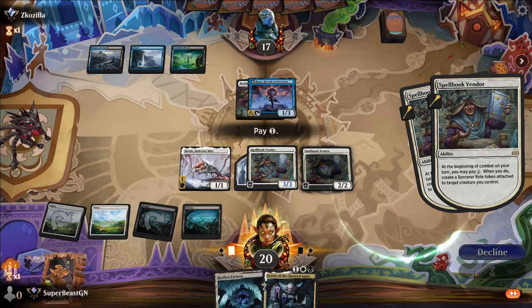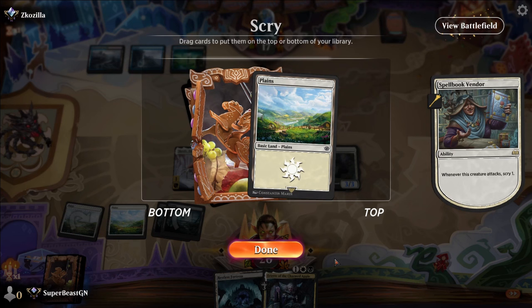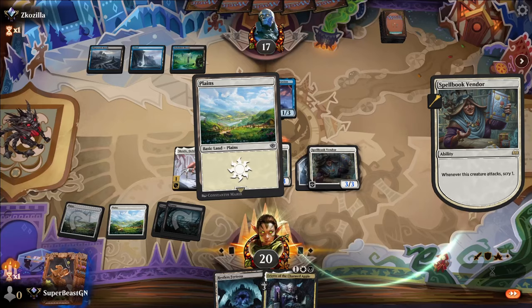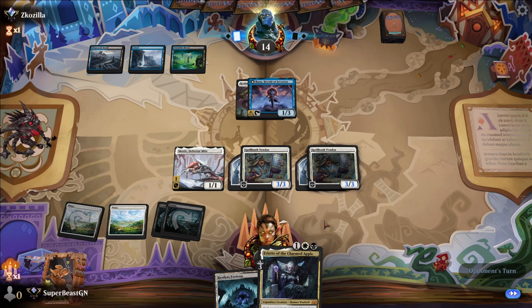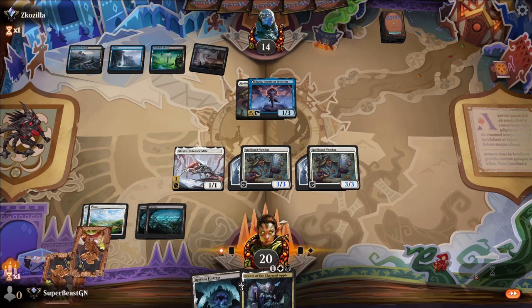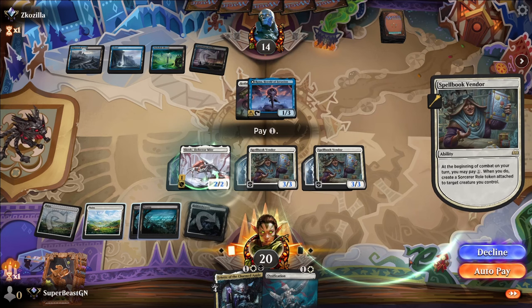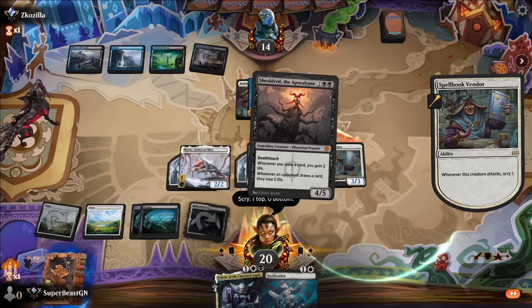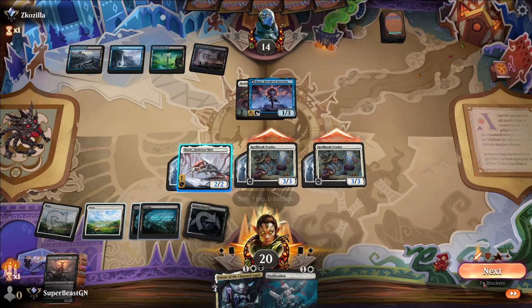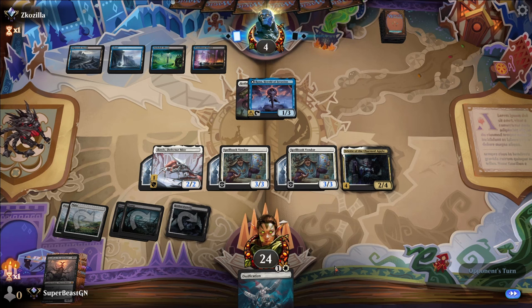I'm not attacking with the Skrelv anyway. Spellbook Vendor is so good with Iriette — she's already at three auras now. What are they going to do? They still don't have anything. Auto pay, put one on there, decline. Next to attackers — sure. Go do three, six damage. Play the Charmed Apple, end the turn. Down to four life, and we're up to 24. I don't think Sheldred's gonna save them. Good game.